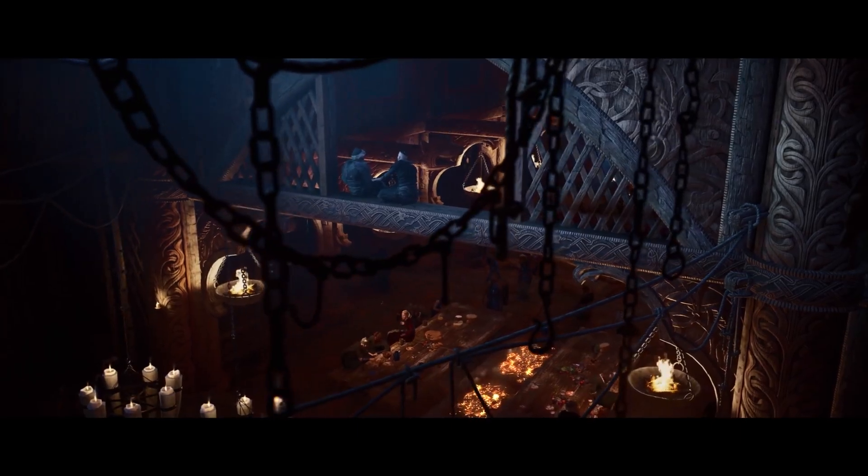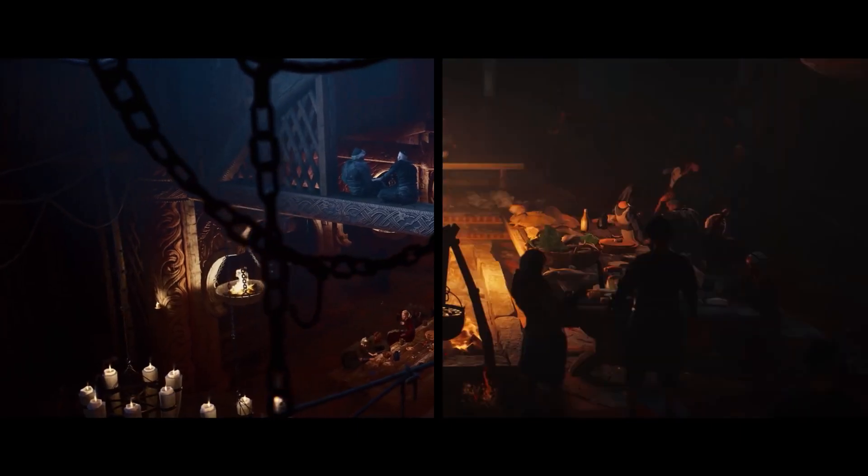The next few shots are set around what looks to be a dining hall. We know settlements are a big part of the game and this seems to be the interior of one of those, maybe even the inside of the house we saw in the last shot. We know we'll be able to take quests from here and take part in minigames, so I'd expect this place to be quite interactive and a big part of the side content.